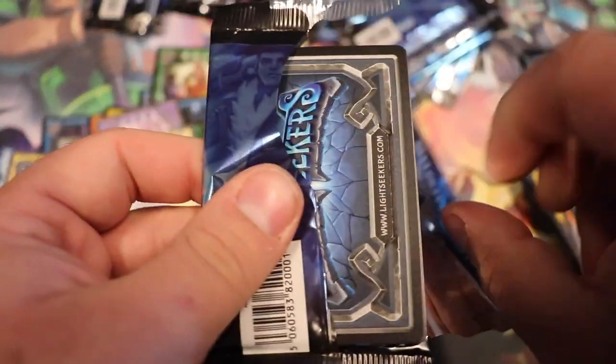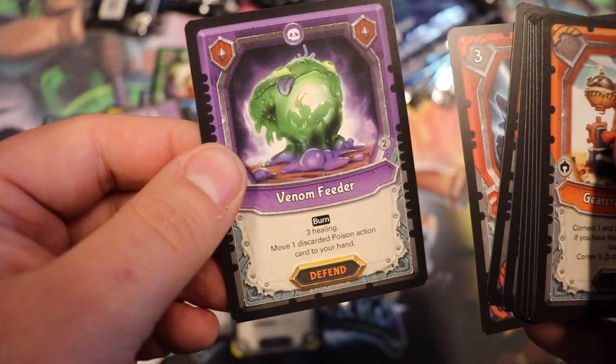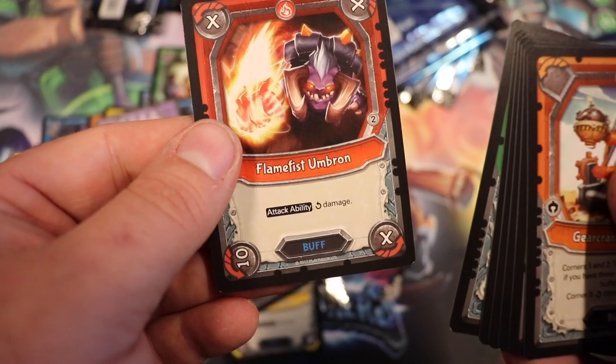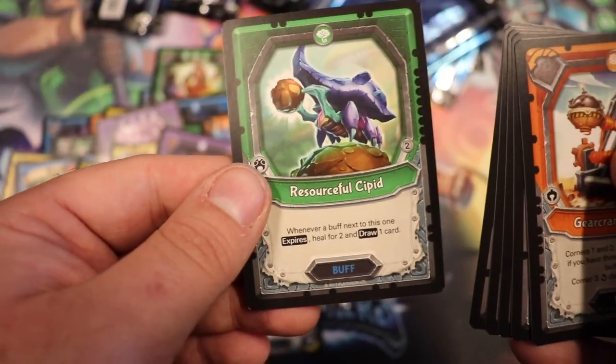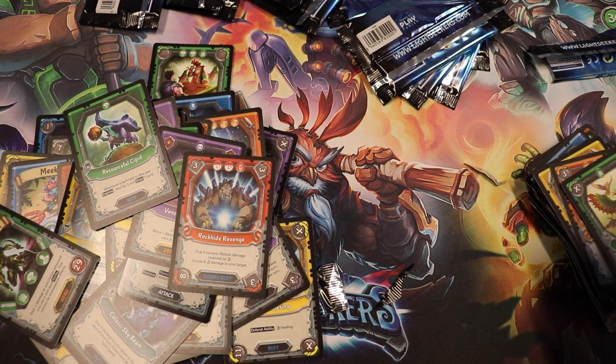Wow, this one opened really easy — must be a bad omen. Foil: Crazed Bomber. Venom Feeder is our rare. Rock Hide Revenge, Flame Lust Umbron, and a Resourceful Sipid — I think the Flame Lust Umbron just fell.